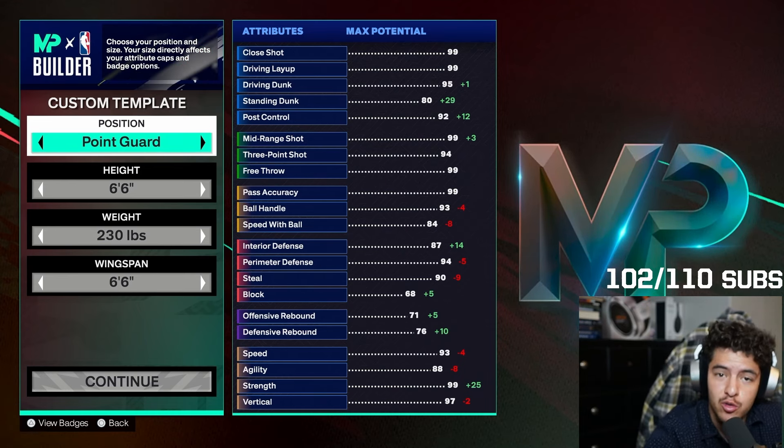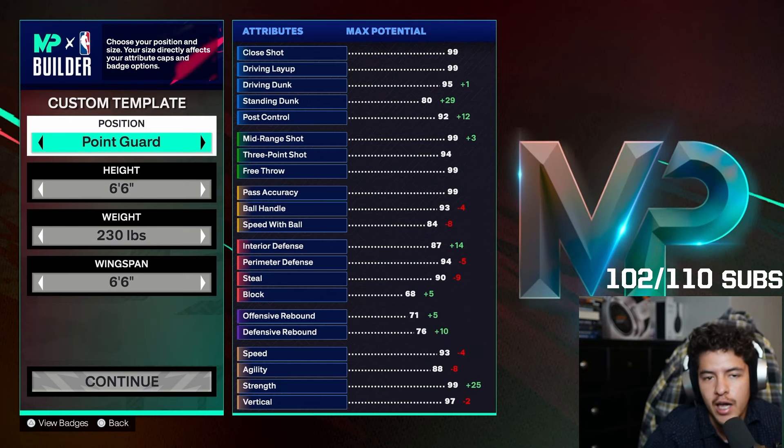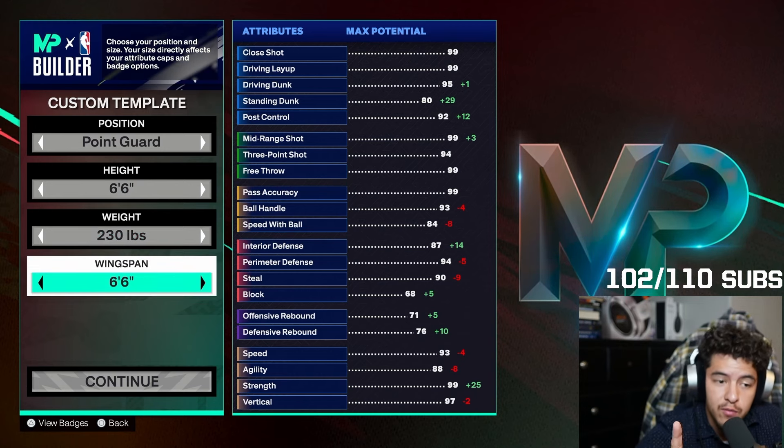I'm actually going to show you three extra builds on top of this one. This one I'm going to call the non-cap breaker version. This one is basically made to not be used with cap breakers, but if you do use cap breakers, this is also a very good build.